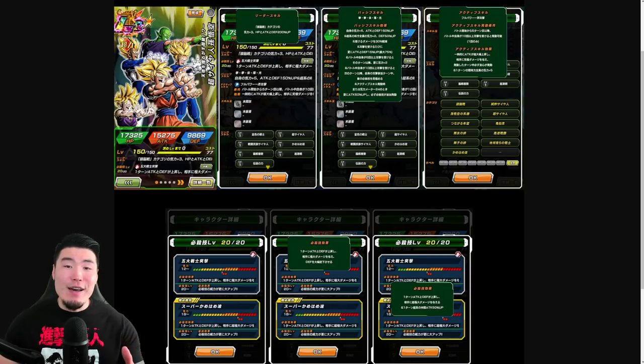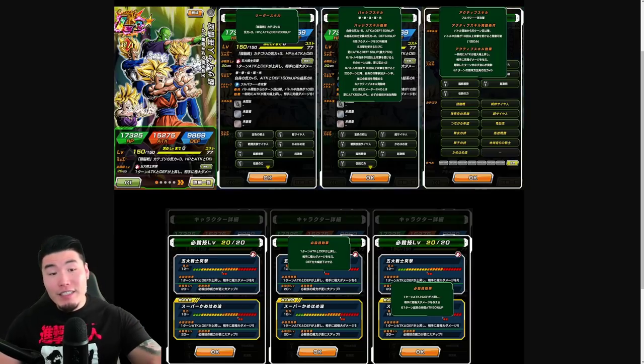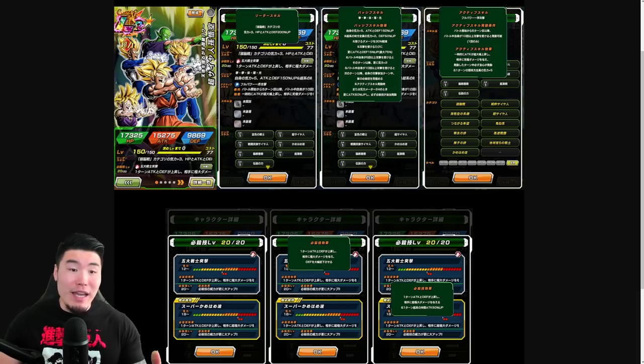Hey, what's up guys? Welcome back to another Dokkan Battle video. Today we are going to be checking out the details and animations for the upcoming STR LR Z Fighters — or technically it's just called Super Saiyan Goku — but as you can see in the card, we have Goku, Trunks, Vegeta, Piccolo, as well as Gohan.